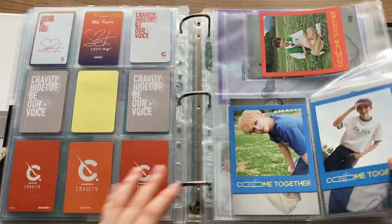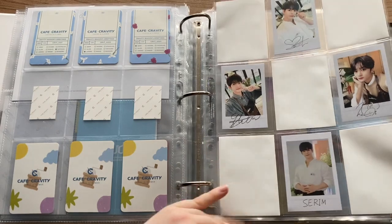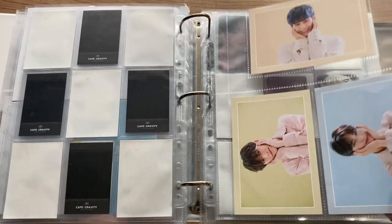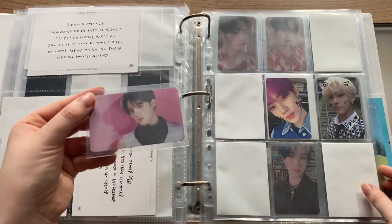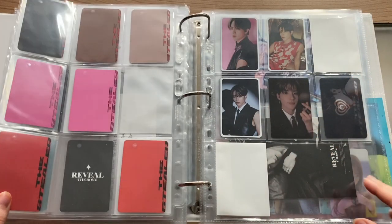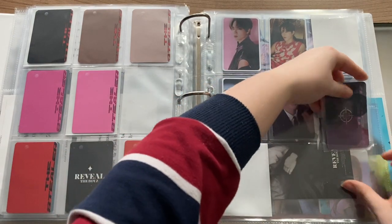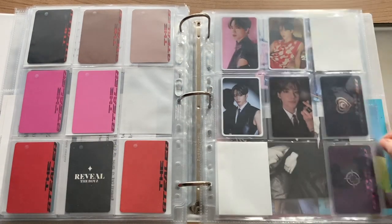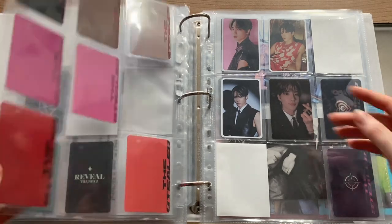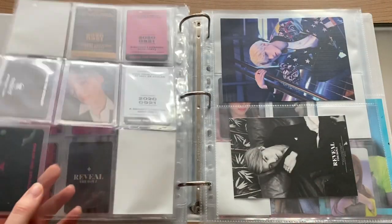Moving on — we have nothing else for Gravity, though they did announce their second Lovity kit for Fanship, so I'm thinking about getting that. So in terms of the boys, I have an Eric lenticular — we're still trucking with this. It goes in here; this is the Steeler version. So he goes in this corner right here. I just need one more lenticular and I also need two more photocards to be done with this. Maybe I'll do it before a comeback.